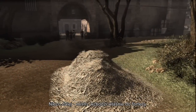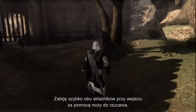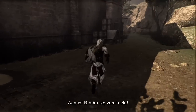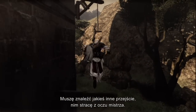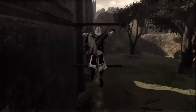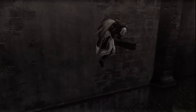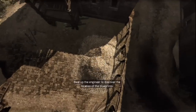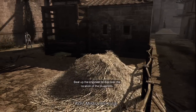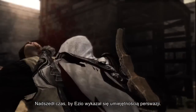Moving forward, the engineer is now entering the fortress. I will quickly kill both of the guards at the entrance using my throwing knives. The gate just closed on me. I need to find an alternative path before I lose track of the engineer. There's the engineer — it's time for Ezio to use his persuasive skills.